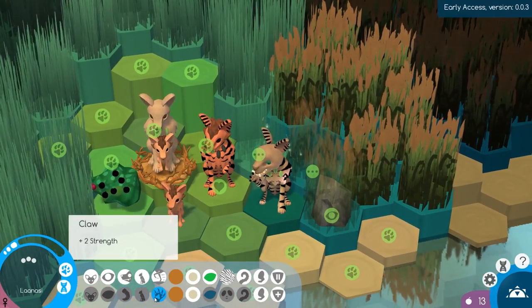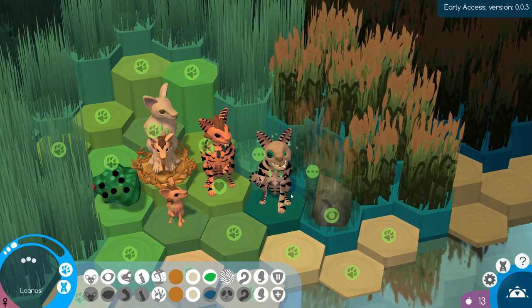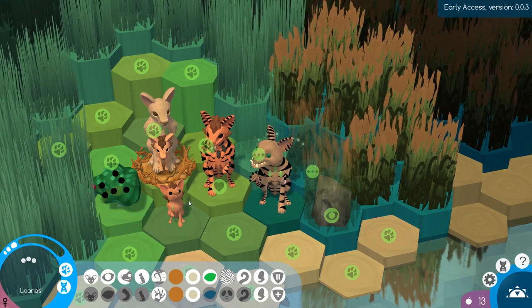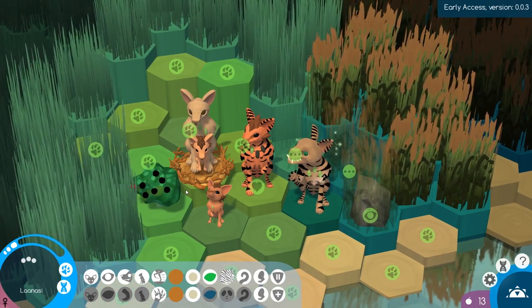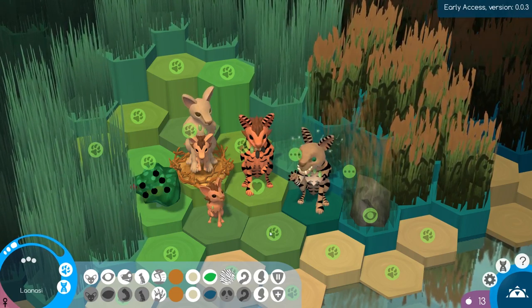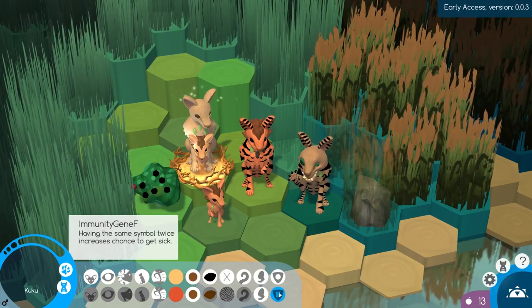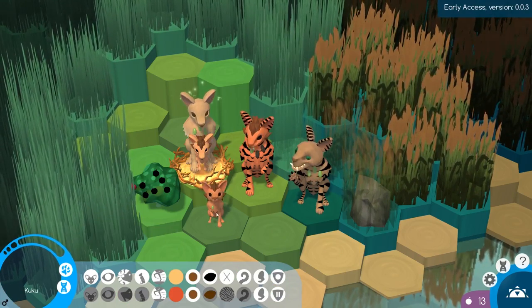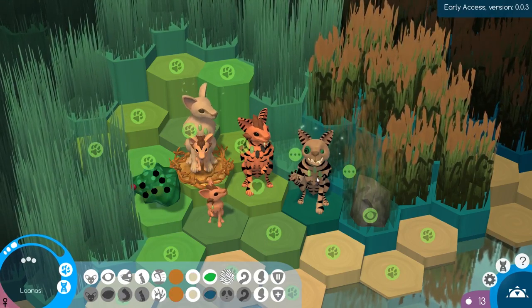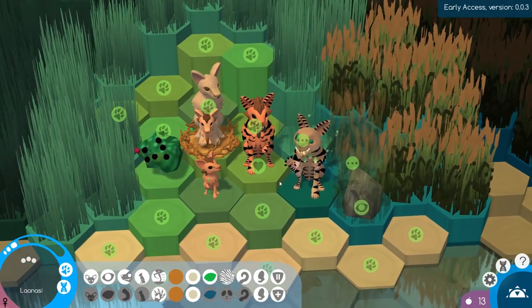It looks like she has quite a few different genetics. This is where it gets very interesting, because we're accepting this new creature into our pack with a whole different line of genetics to make sure that all of our offspring are diverse in their own ways. If you inbreed too much in this game, this immunity gene might cause you trouble. If you have two of the same symbols on the end right here, then your creature is more likely to get sick in the future and die off. So we want to make sure we're finding new gene pools to bring into our little pack.